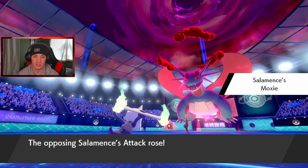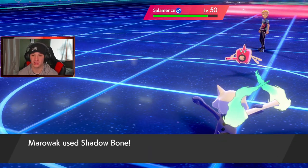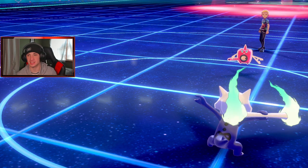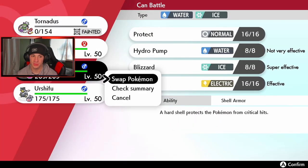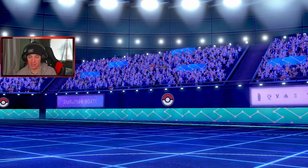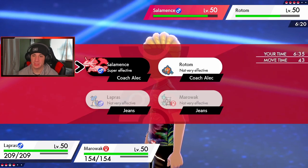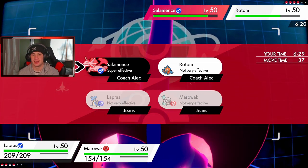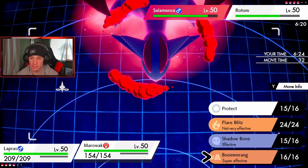Moxie-boosted Salamence, leave me alone! Here comes Shadow Bone. I'm thinking Salamence might protect here — I think he gets out Clefairy. I might risk double targeting this slot and drop Ice onto the right. He's not Dynamaxing. This thing has Protect — I think I'm feeling a protect and he swaps into Clefairy. I think we have to make that hard read and double up into this slot with Shadow Bone, because I really think he's going to Max Guard and swap Clefairy in so she can use Follow Me.